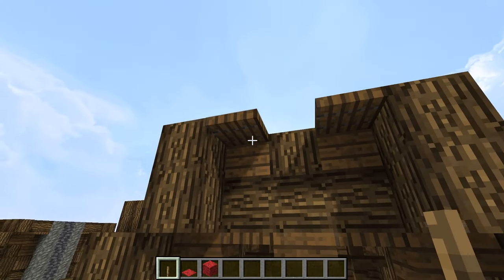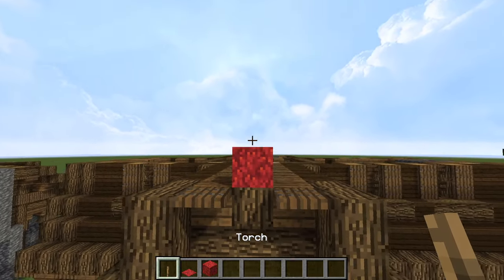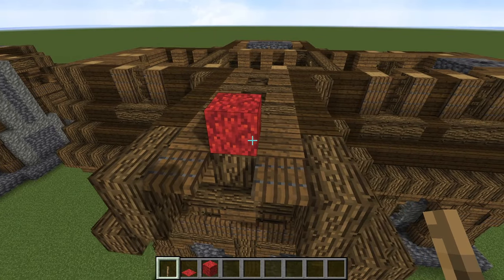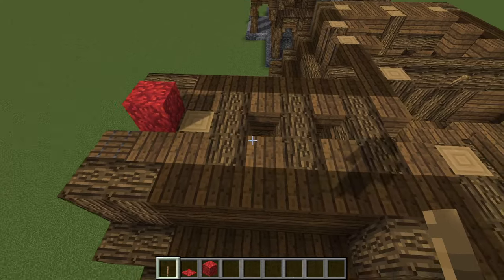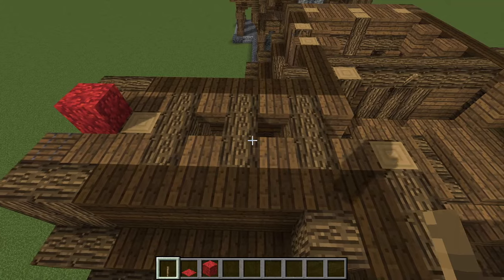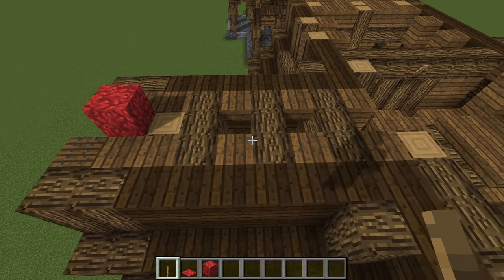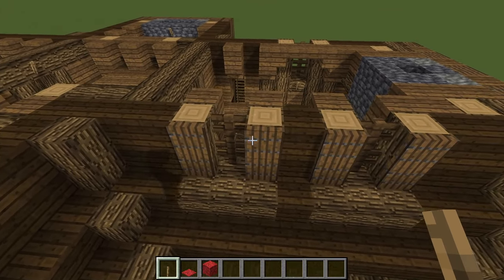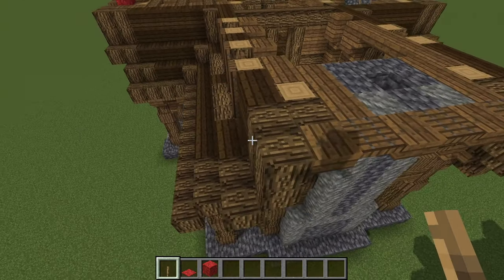Next level up — a couple of trap doors there, and otherwise we're getting ready to seal off this little room at the front — the colder room. Could still be better than being outside. Let's scan around the exterior and take a look at the detailing.